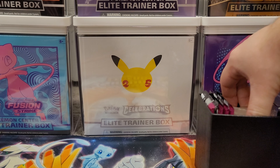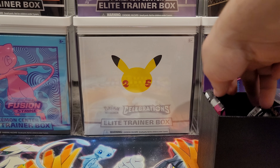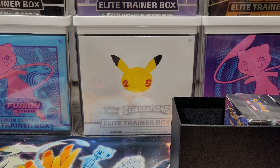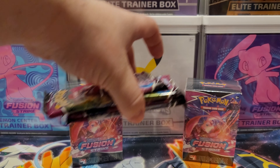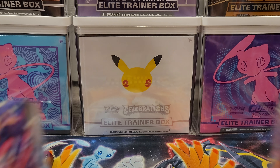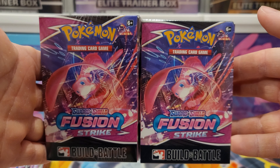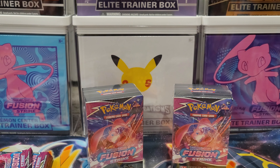We get some dice, we get our usual huge stack of energies that most people don't really care about, and of course counters. What's cool about this is we get two Build and Battle kits and four additional booster packs. These are meant for you and a friend to basically create a pre-release, a little tiny pre-release for yourself at home. This is a really cool idea and I'm honestly surprised they didn't think of this sooner. I'm going to readjust the camera and we'll get right into these packs.